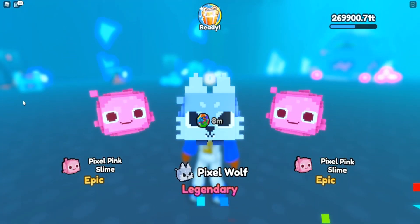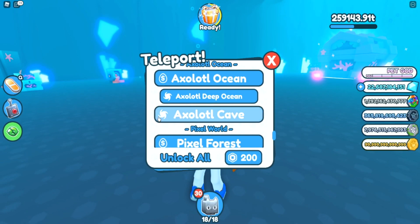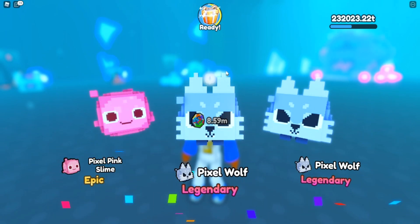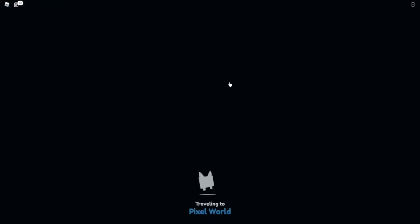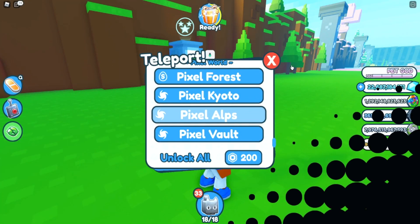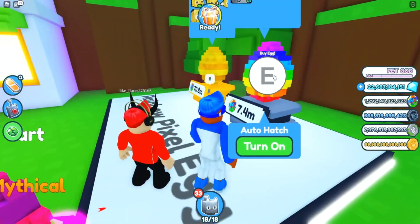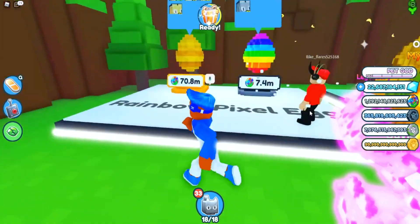All you have to do is go to Pixel Forest. You want to do that really fast because it's going to come back, and that's going to stop the auto clicker. So now you're good to go and do this one.